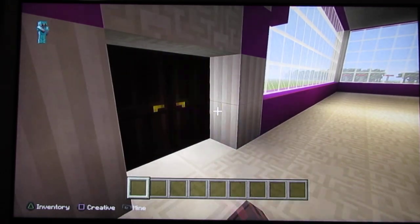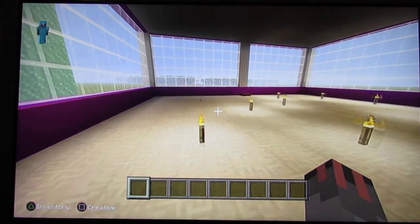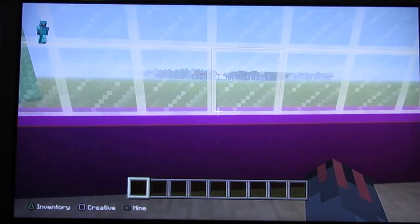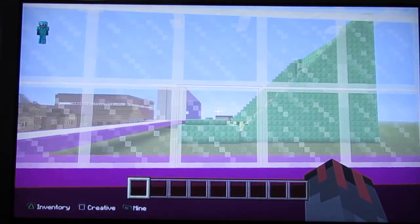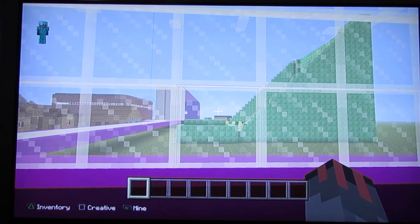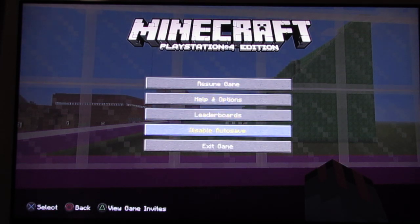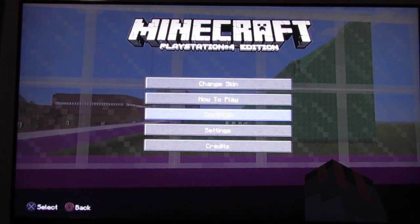That's me hopping into the door by the way — the door is the video. So the first thing you do is press Options, and then you go down to Help and Options, and then you go on to Settings.